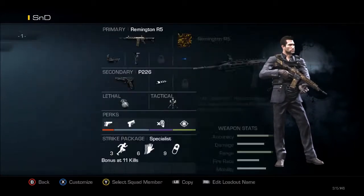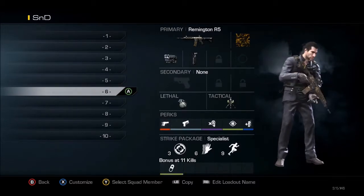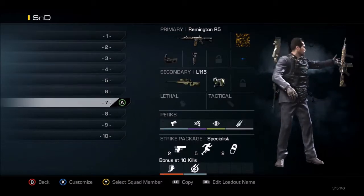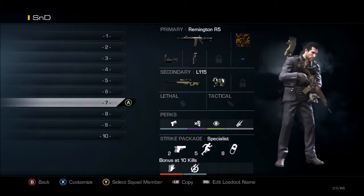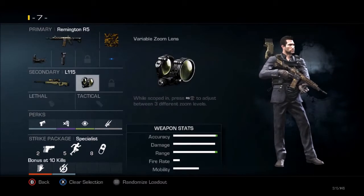This is my thermal class — same thing, except I don't have a pistol and it's thermal. And this is my overkill Remy. This is for Octane or Warhawk if I wanted to use it, just because I like the sniper a lot.